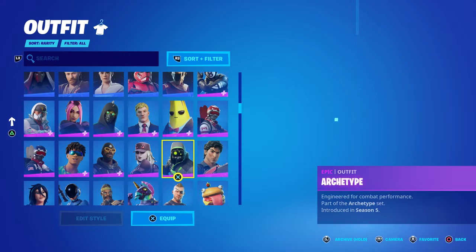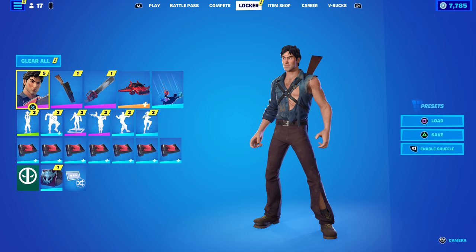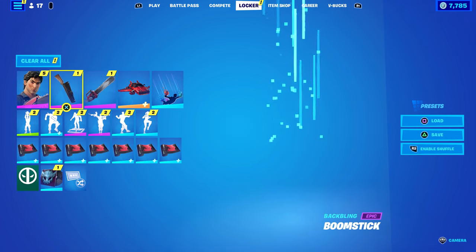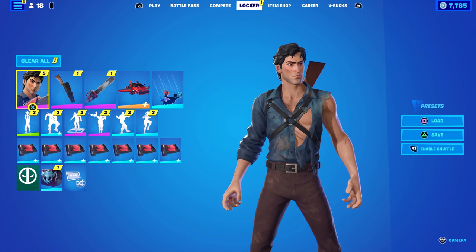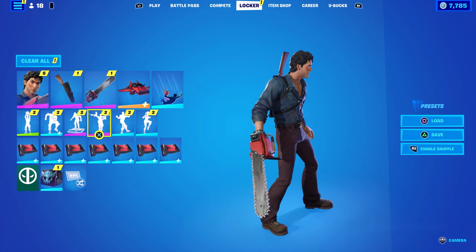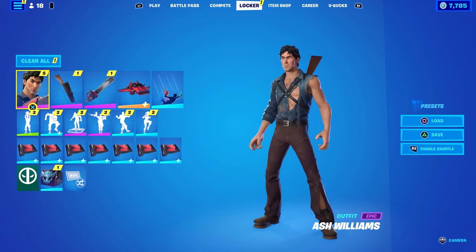It's a nice emote, and anyone can use it — not just Ash Williams. There's no glider and no wrap included. I'm leaving on my defaults. He's a pretty standard character — no animation, no glow. He's got a deep denim blue shirt and fairly bland colors. He does have red on the pickaxe, so you could pair any sort of red glider or wrap with him.